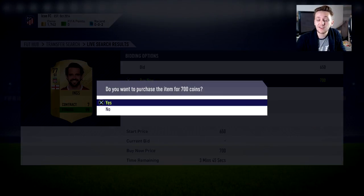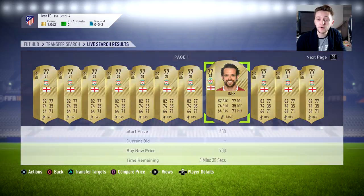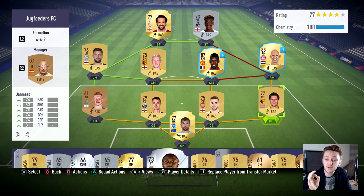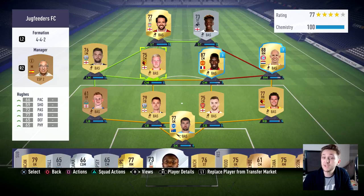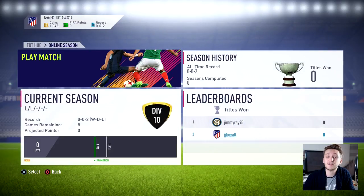With those purchases, our team is already looking much more solid — up to a 77-rated team with 100 chemistry. I probably should have done that from the start. The loan Robin actually has a nationality link with Yan Matt, giving him a chemistry of seven, not ideal but usable. I want to get out of the 4-4-2 formation eventually, but let's give it a go and try to pick up our first win of the series on FIFA 18.